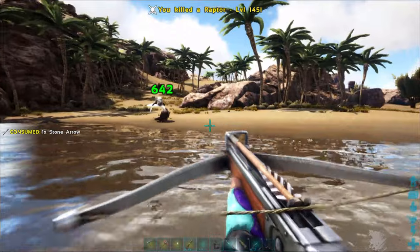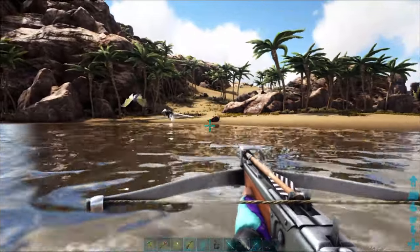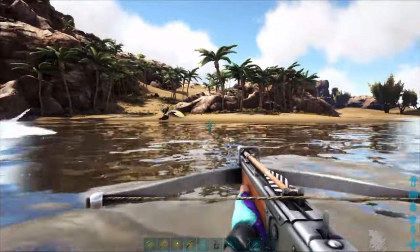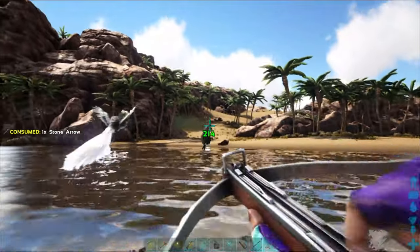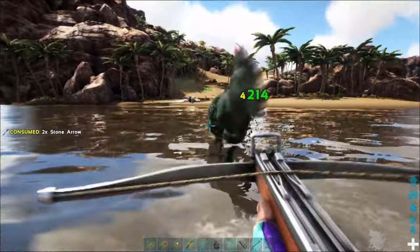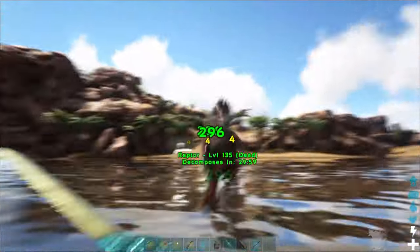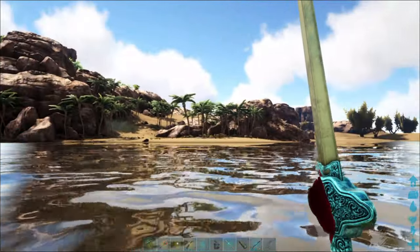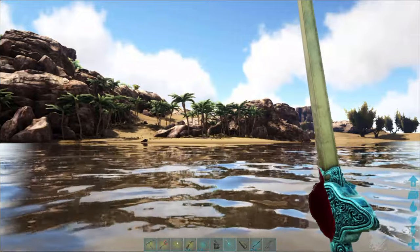All right, let's get out of here before the other one comes. There you go guys — the crossbow may shoot a little bit slower but it's more consistent. Oh, I'm going to die — nope! Okay, anyway, the crossbow shoots a little bit slower.